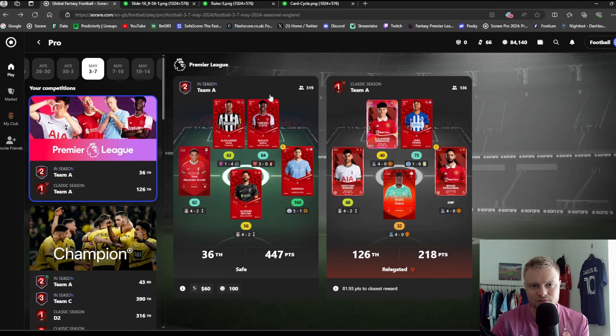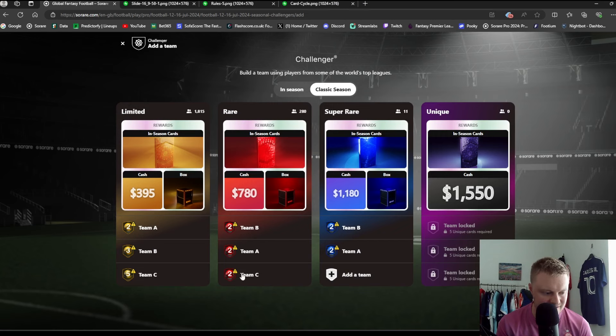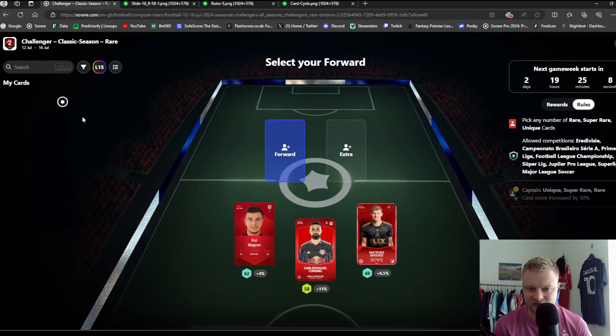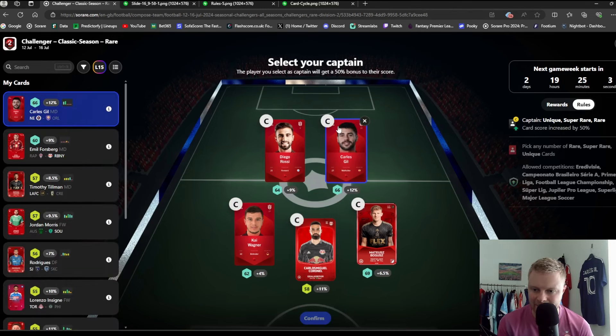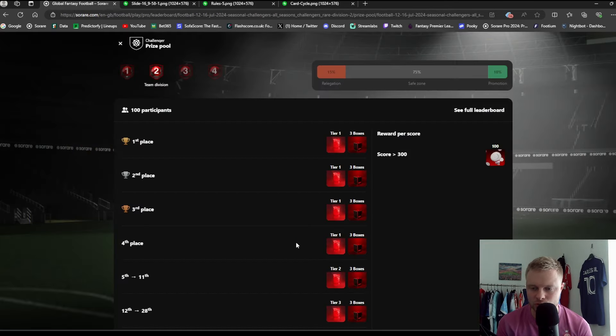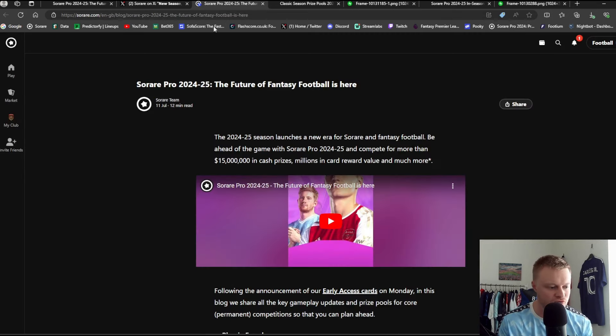To give you a flavor of building lineups for Pro, let's use the next game week as an example in Challenger. Click Add Team, select Classic season — all my teams are in Division 2. You pick a captain which gives you an extra 50% score, and on the right-hand side you have a deadline to submit your lineup. Future Jack here: at time of editing, Sorare have just released their prize pool for the upcoming 24/25 season — $15 million being given out in the Pro competitions. I'll leave a link in the description to that blog.